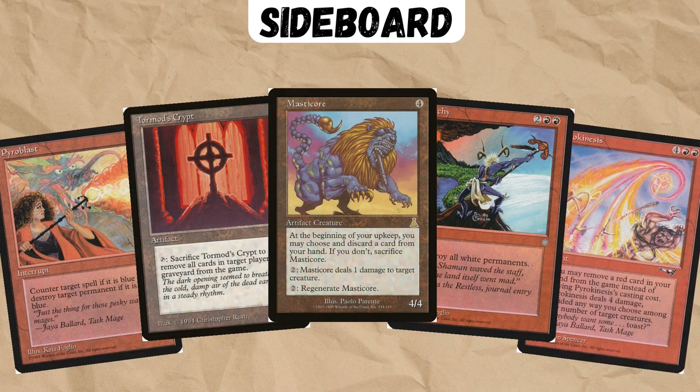The sideboard is a classic mono-red sideboard, full of things like Pyroblast, Graveyard Hate, Artifact Disruption, and extra creature removal in Pyrokinesis. You will also have Masticore, which you may want to play in the main deck if your metagame has lots of creature decks.